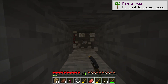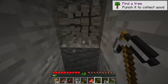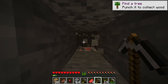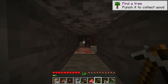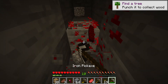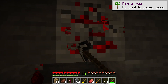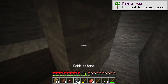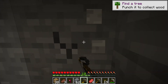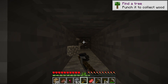Basically, after we beat the Ender Dragon — since there's really no objective after that — we go start a brand new world with a challenge. It'll also give advantages. Next I'm gonna do an amplified type of world, which is basically — what is amplified again? Amplified is like you need a kind of beefy computer.